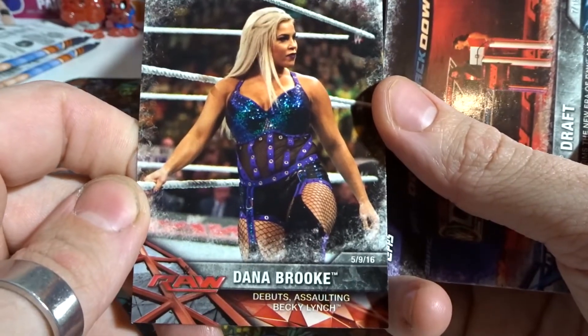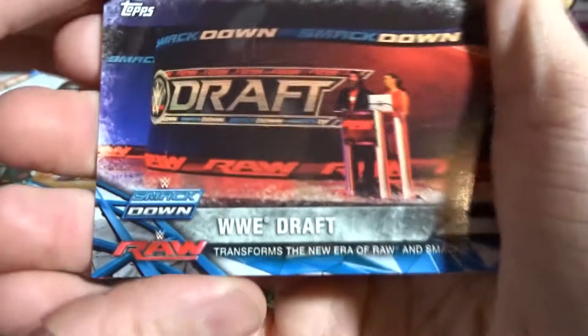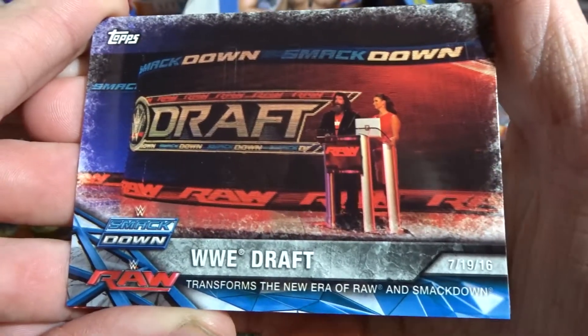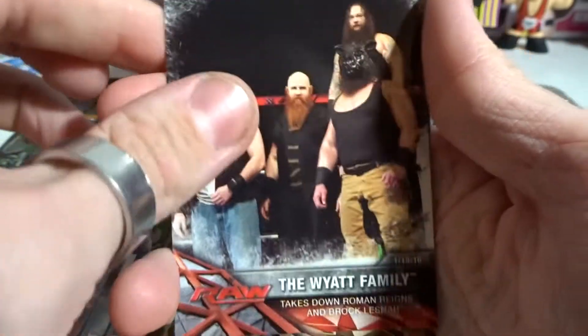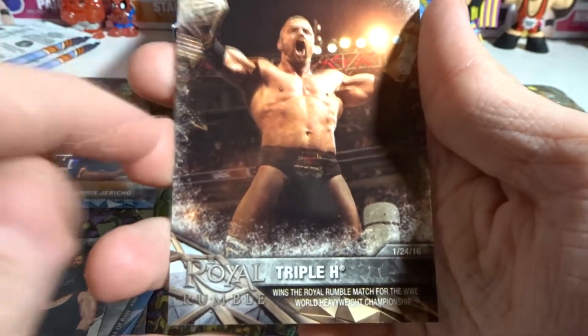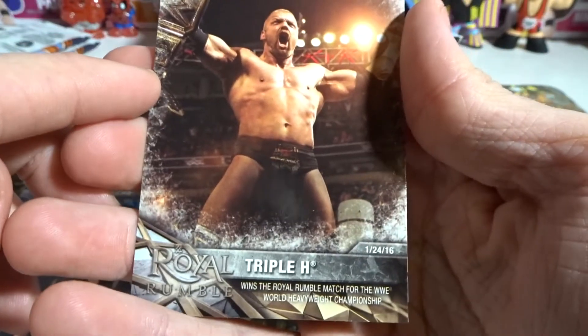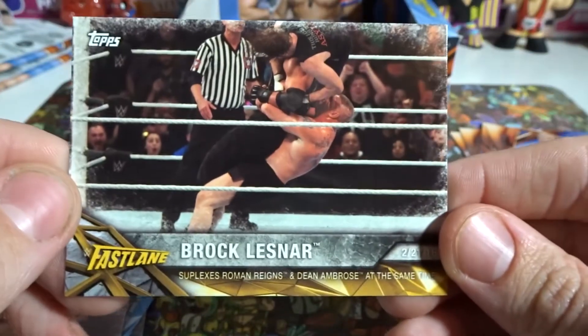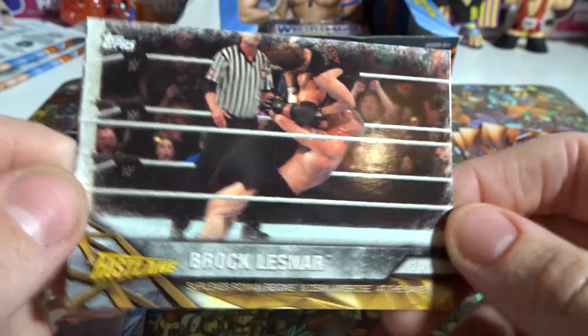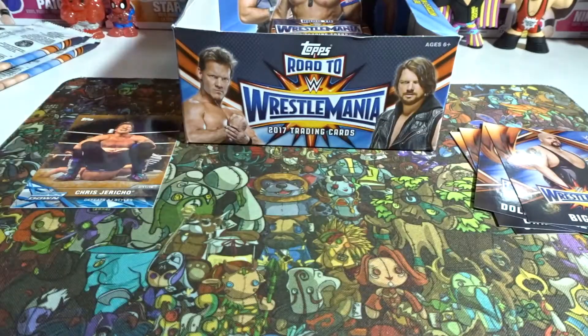We have the WWE Draft transforms the new era of Raw and SmackDown — awesome. The Wyatt Family takes down Roman and Brock — awesome. Triple H wins the Royal Rumble for the WWE World Championship with Roman Reigns' title — oh, pretty cool. And here we have our Fastlane card — Brock Lesnar suplexes Roman Reigns and Dean Ambrose at the same damn time. No really awesome cards — we've only pulled one bronze so far, and then our four normal WrestleMania-type cards.